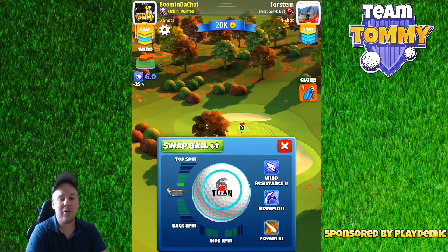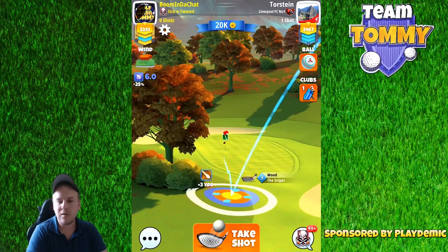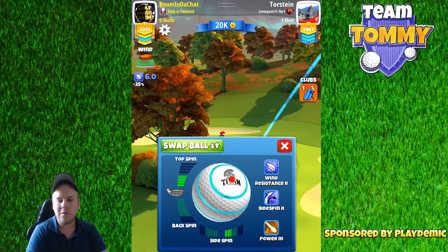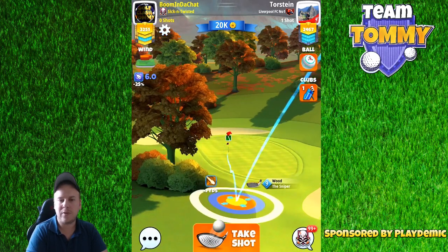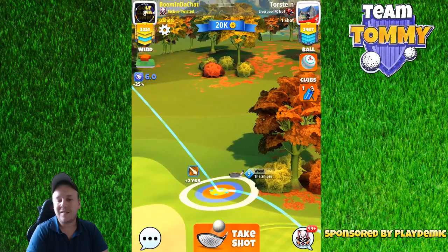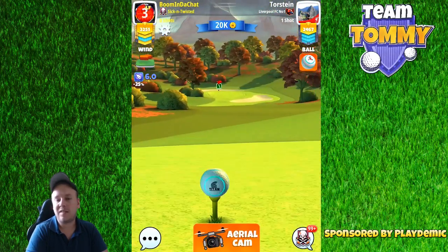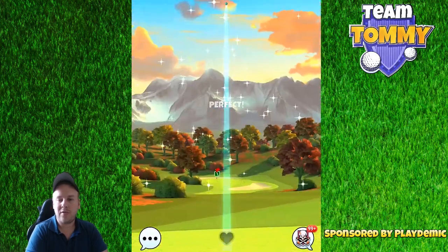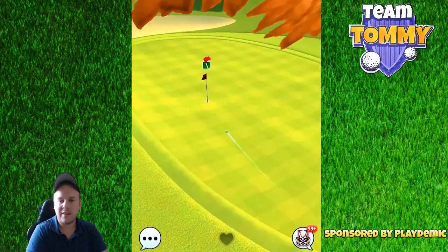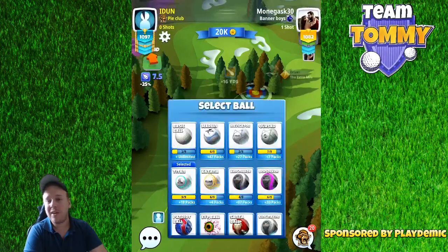For hole number two, 30% downhill — 3-0 — and we're going to go for the rough bump. It's very important that you play with a power three ball because you need the distance from the start; a power two ball or below will put you in between clubs. Two bars of sidespin to the right, then four bars of topspin. Aiming at the plus-two yard mark with half of the red ring outside on the fairway, playing 7.9 rings — maximum distance with a 30% over-adjustment. The rough bump gives us by far the best chance for a hole-in-one.